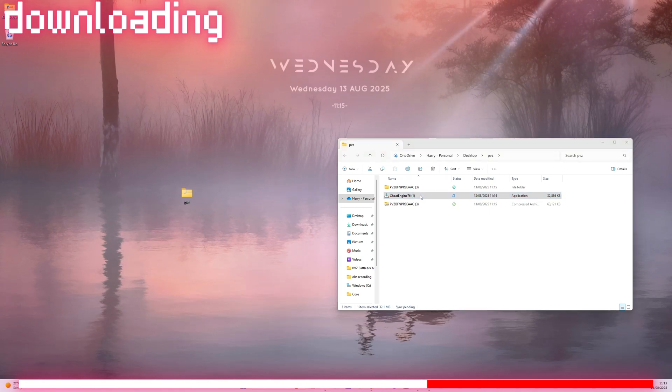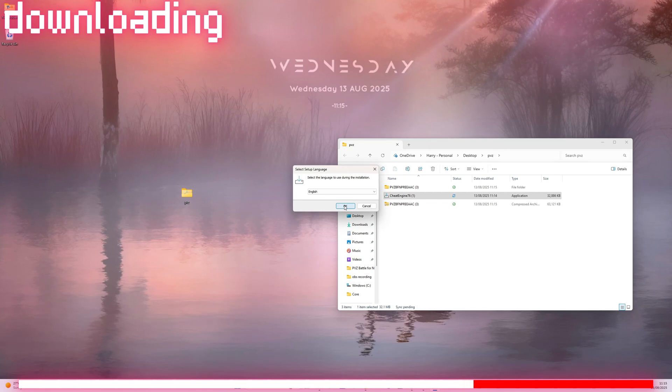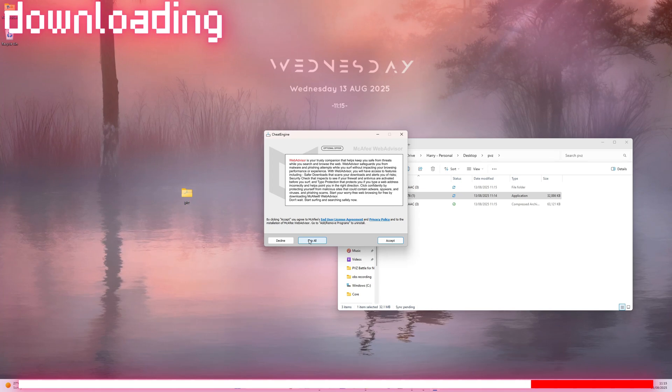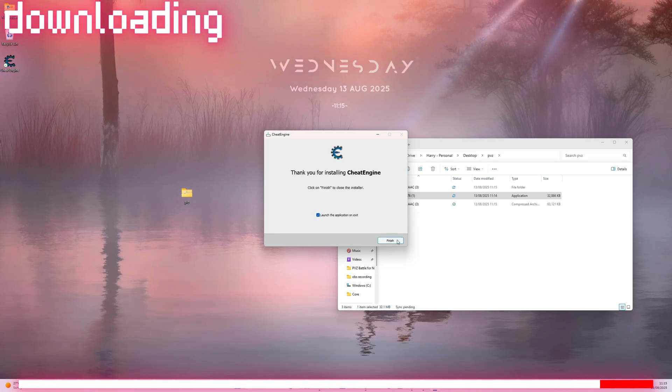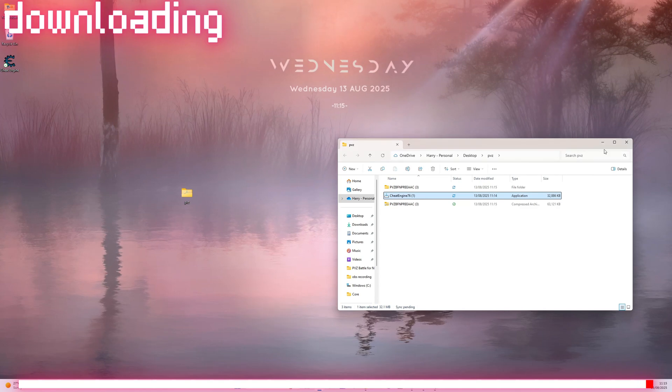Launch Cheat Engine. Press the Skip All button. Minimize that tab — we will need it for later.